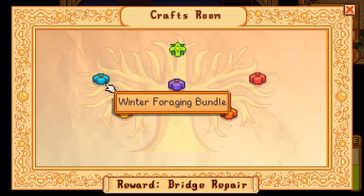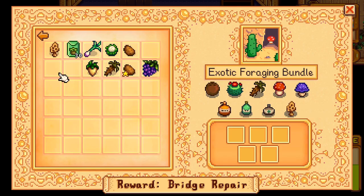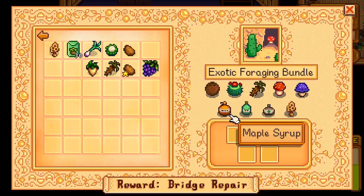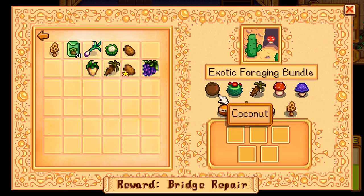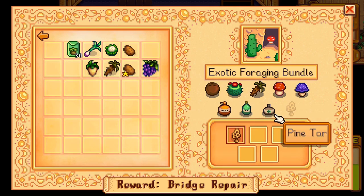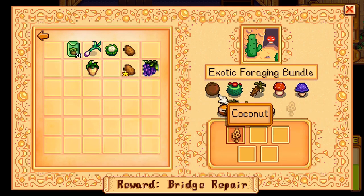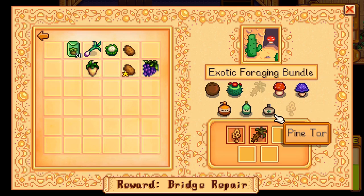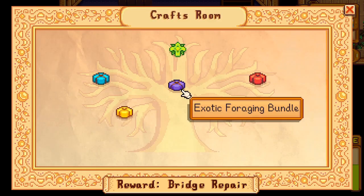Let's see what else we have here. We haven't made it to winter yet. Exotic foraging bundle — looks like we do have maple syrup, oak resin, pine tar, and a morel. Why not just throw the morel right in here? That's three, leaving us one more, but we do have the cave carrot, so let's deposit. If I bring back one each of the tree extracts, this would fill out the bundle. Making good progress.